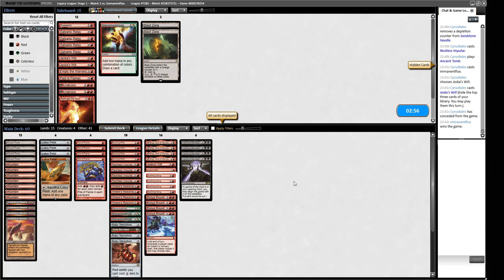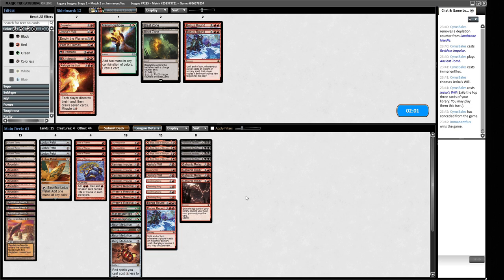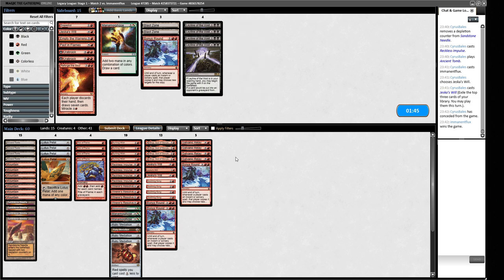Game three. Do I want any changes? I don't think I want an Urabrask back. Are we supposed to be doing Galvanic Relay to beat the discard? That's probably what we should be doing. We probably want Leylines still as a hedge, but they've shown ways around it. We bring in two Galvanic Relays, put two Bonus Rounds into the sideboard, and keep one Jessica's Will. These two opening hands are too slow - I think we have to mulligan in this matchup.